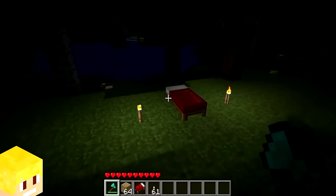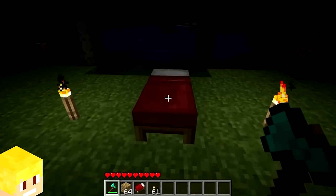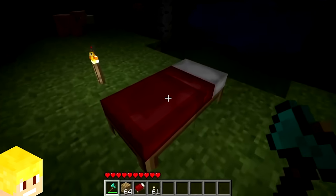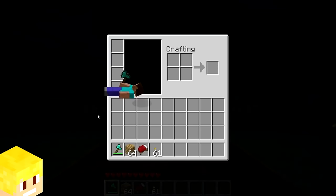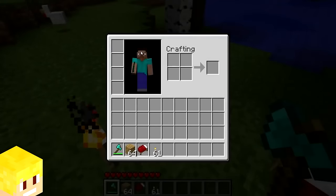In older versions of Minecraft, when you slept in a bed, you could open your inventory at the same time, which resulted in showing your player model in the sleeping position on the inventory screen.